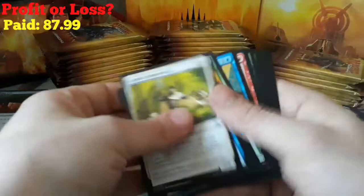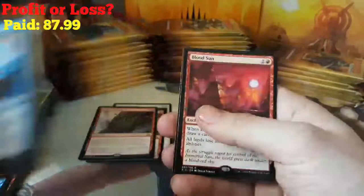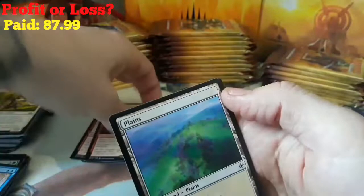I know that's not the best Mythic, hopefully we can get some good ones here. Flood of Recollection, Cacophodon, Baffling End, and a Blood Sun. Blood Sun's not bad.